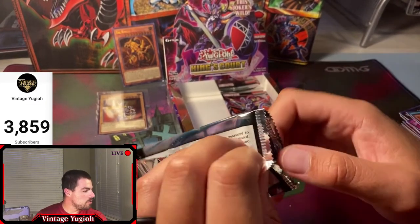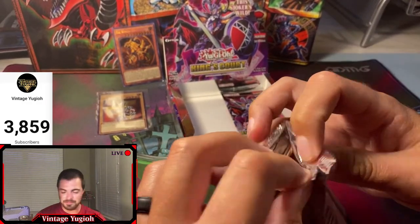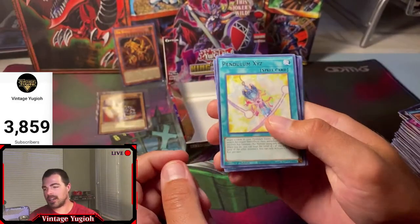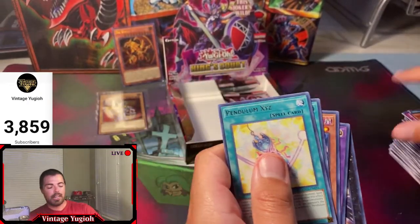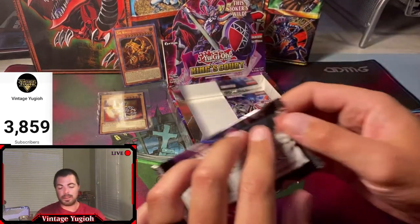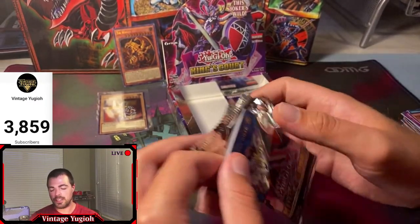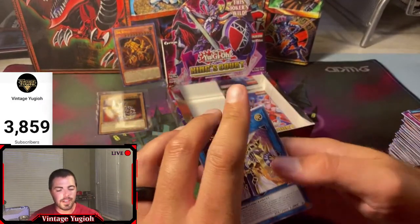A viewer asks what I do for work that lets me spend this much on a hobby. I'm an engineer during the day, but luckily I got into the hobby early enough where I was buying LOB mint PSA 10 raw cards for under $50, buying LB supers for four or five dollars, and I remember buying god cards for three to five dollars.